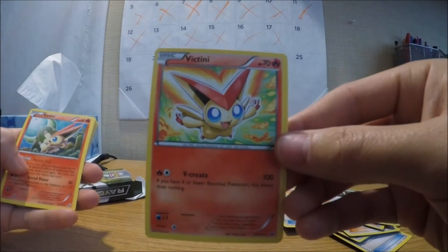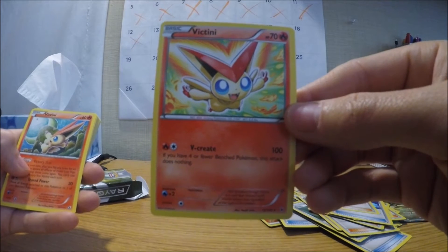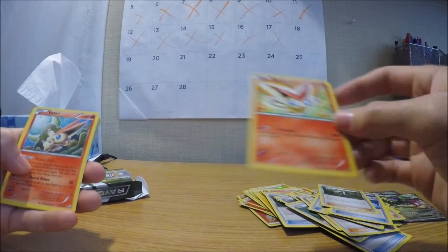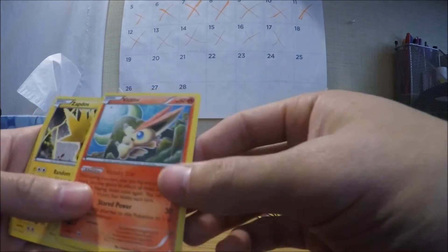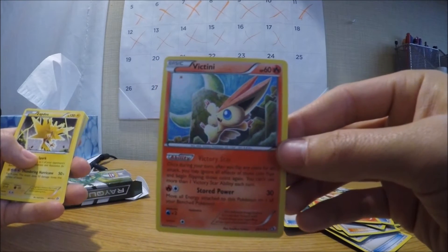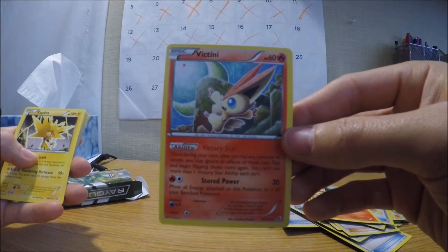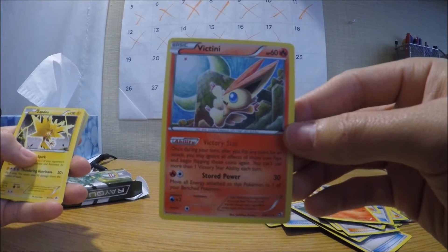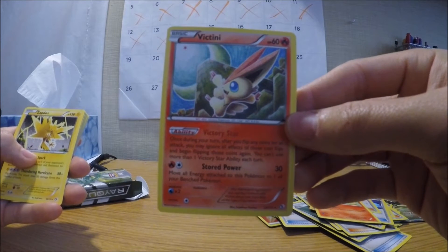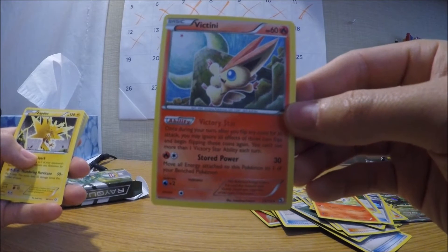We have a Victini. Look at it — V-Crate: if you have four or fewer benched Pokemon, this attack does nothing. So you do have to have a lot of Pokemon on your bench for it to not have any effect. We have another Victini — different art. Ability Victory Star: once during your turn, after you flip any coins for an attack, you may ignore all effects of those coin flips and begin flipping those coins again. You cannot use more than one Victory Star ability each turn. Store to Power: move all energy attached to this Pokemon to one of your benched Pokemon.